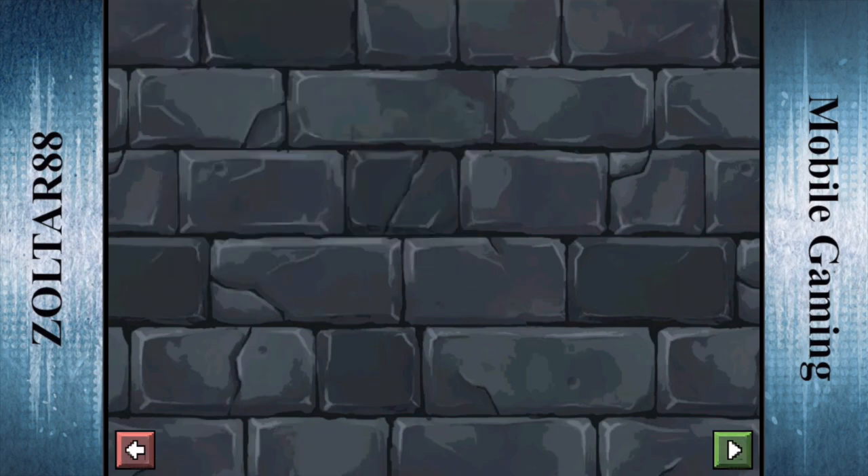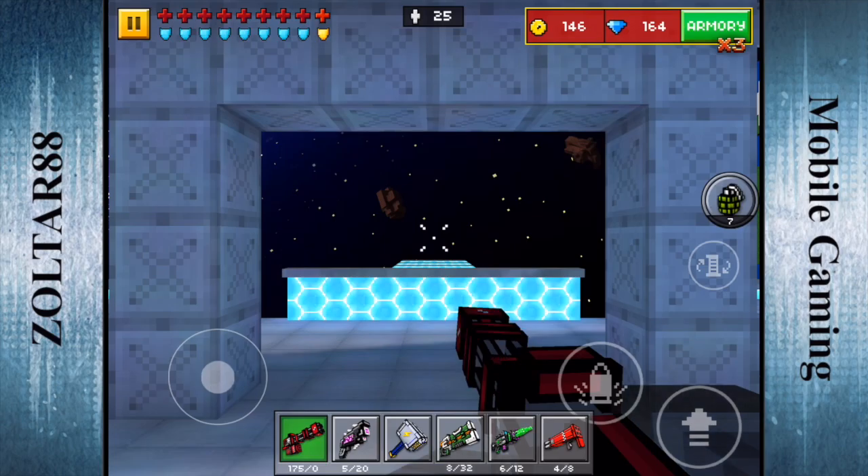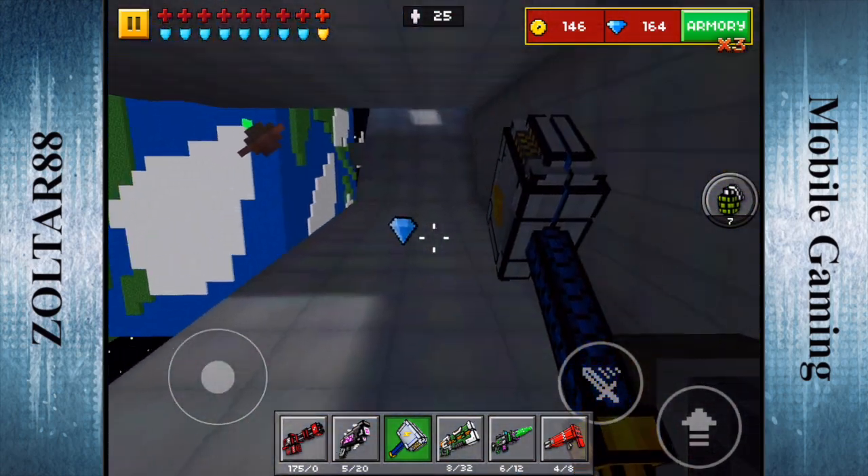So, on to the next level — Space Station. It's going to be underneath the bridge going to the UFO, pretty easy actually. Underneath this bridge here, there's a little pathway down, and there's the gem.